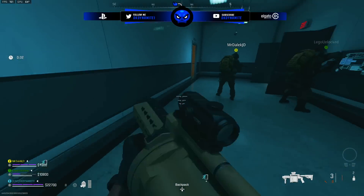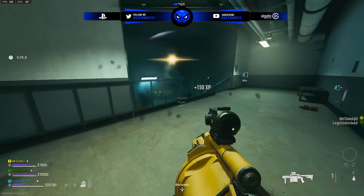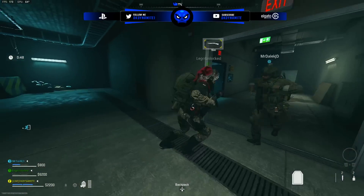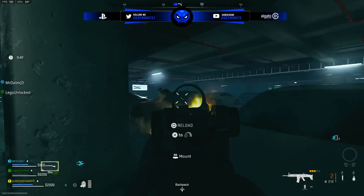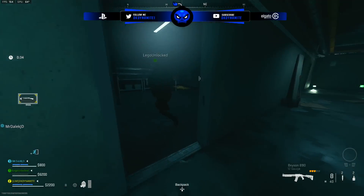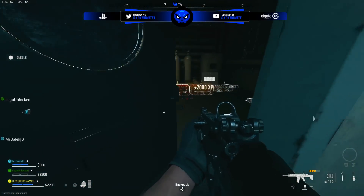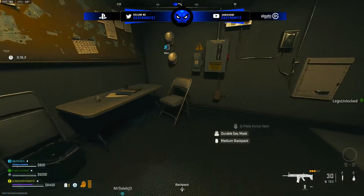He also drops a black access keycard. This black access keycard can be used in the same match or you can exfil with it and bring it into another DMZ match. The black access door is located near the basement hallway — the lowest area in Building 21. Use the keycard to unlock it; it's a one-use card. Inside you'll find plenty of great loot. I'd highly recommend exfilling with the keycard and the grenade launcher, saving the keycard for a future match when you need to get set up quickly with armor satchels, good weapons, and durable gas masks. Don't waste that keycard in the same match you kill Velikan.